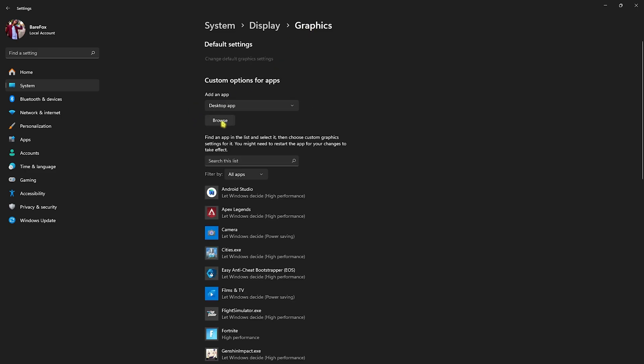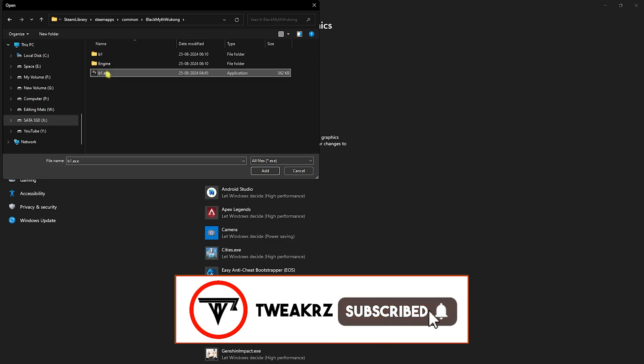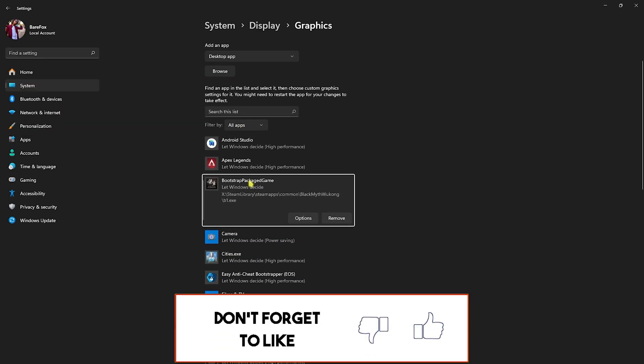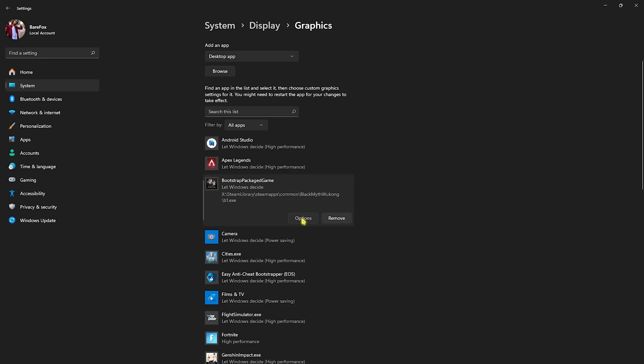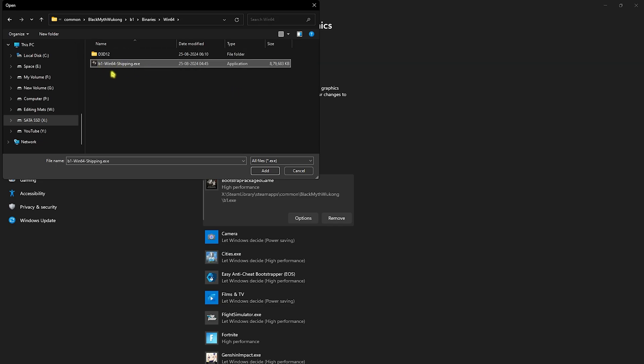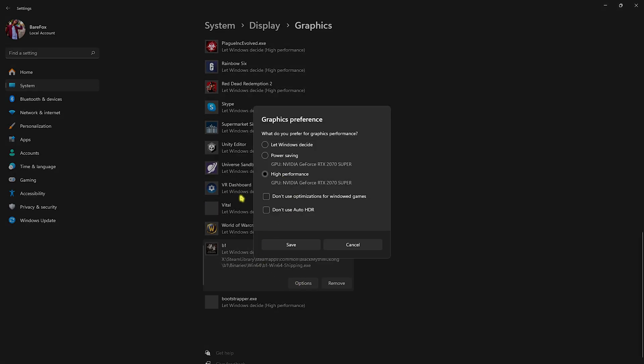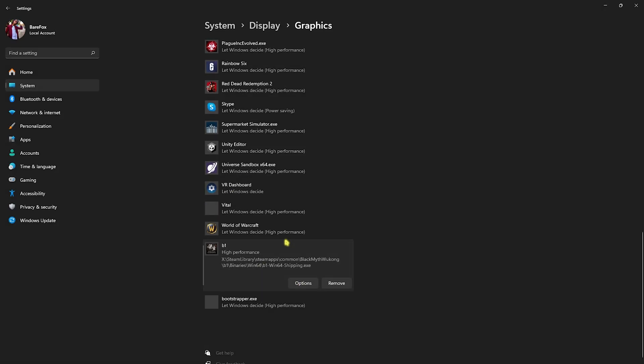Head back to Graphics, then click the Browse button, go to the install location of your game, and find b1.exe. Click Add and the application will be added to the list. Click Options and select High Performance. Click Browse once again, head over to b1 Binaries or Win64, find Win64Shipping.exe, click Add, select High Performance, and click Save. You can then close your Settings.